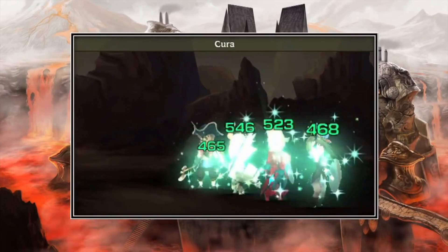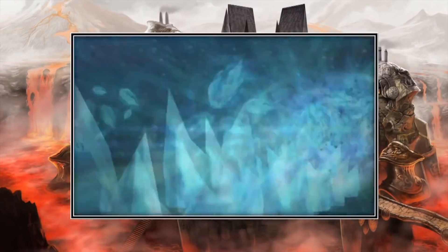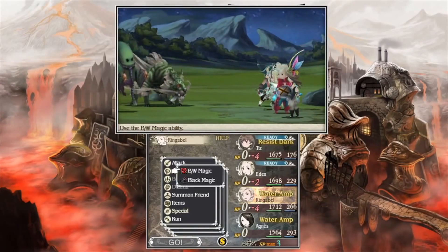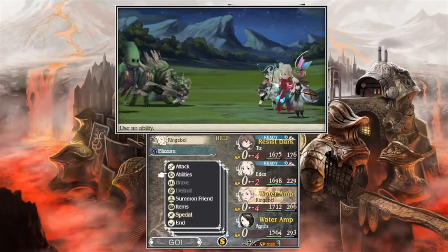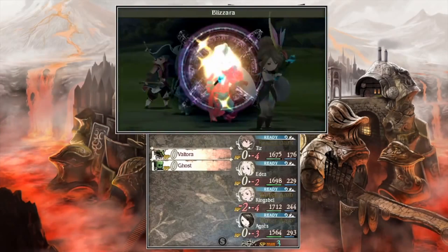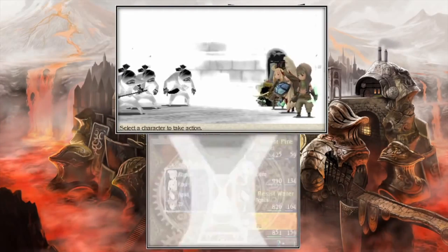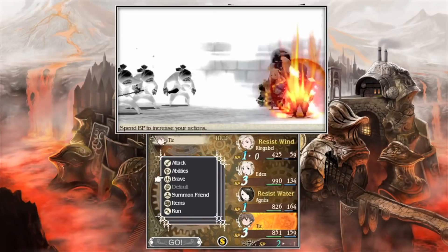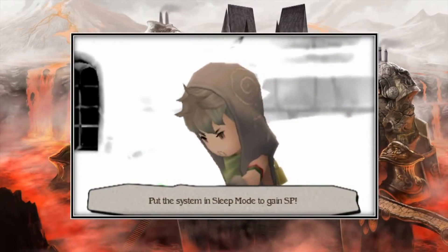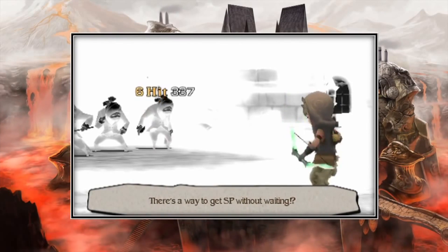For instance, if you've got four characters you can Default on all four characters a total of four times and then you've got four moves that each character can perform. The same goes for enemies - they can Brave and Default as well. So it adds this interesting risk-and-reward mechanic and creates almost a combo system within the regular turn-based RPG gameplay.